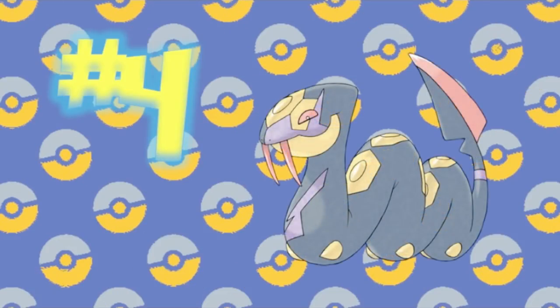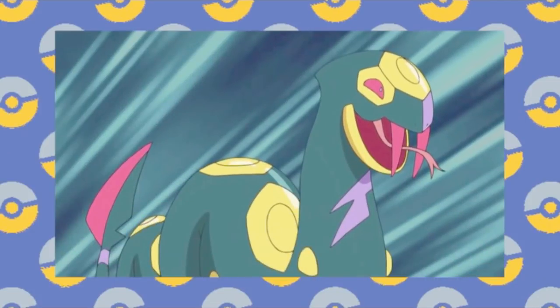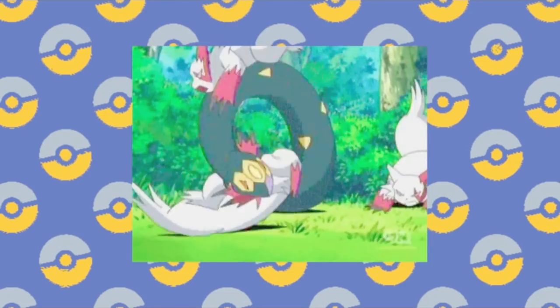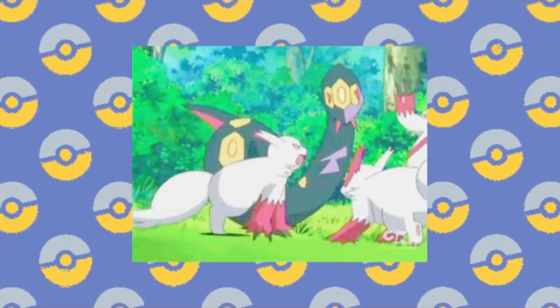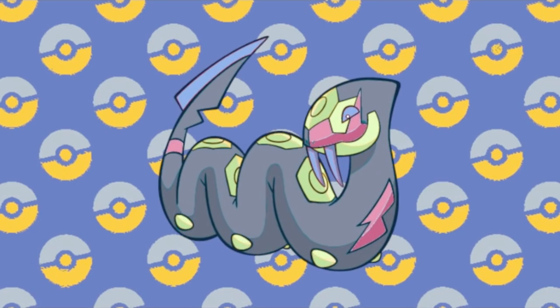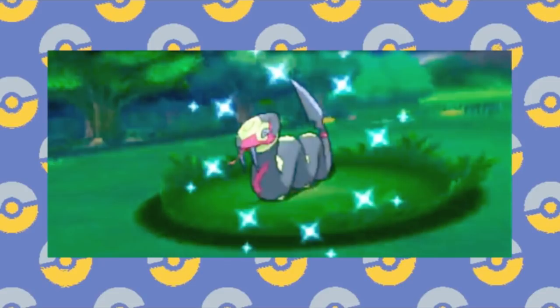Number 4: Seviper. I really like Seviper — it's a cool snake Pokémon that's far more threatening than the first iteration, and I love the rivalry it has against Zangoose. While some people actually like its shiny form, I think we can do better. Having small changes isn't that bad, but the colors they picked really seem to clash in my opinion.